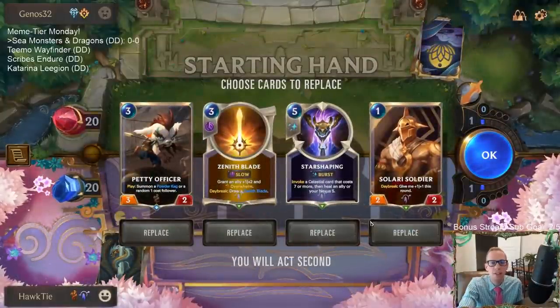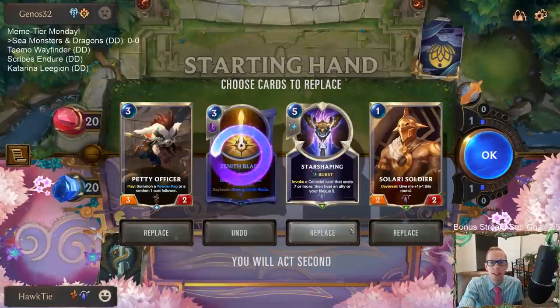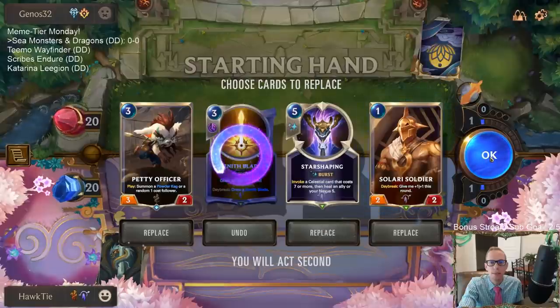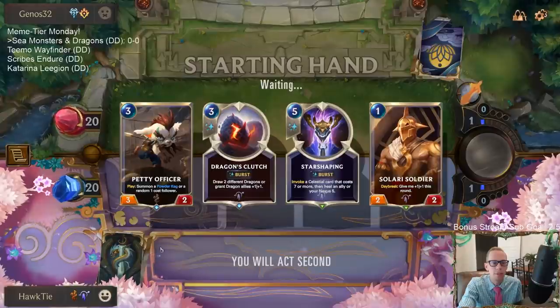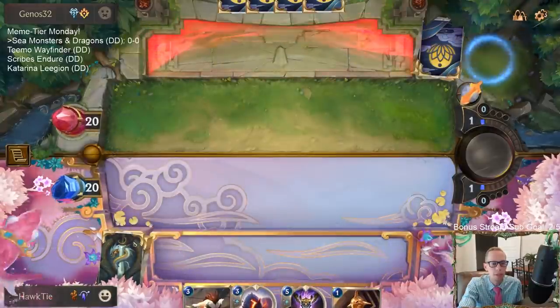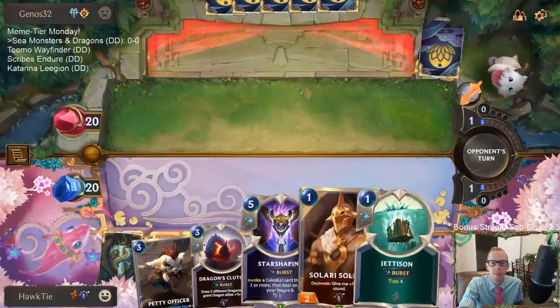The Dragon's Clutch draws two dragons. We can play that and draw our dragons — and therefore we keep it to stop us from tossing the dragons. So before we actually toss those things we want to draw them first.